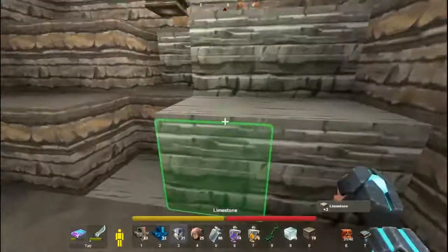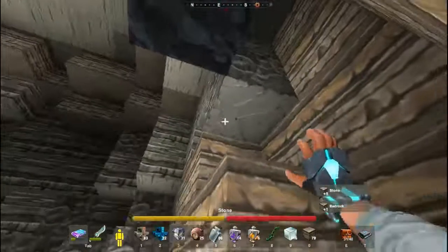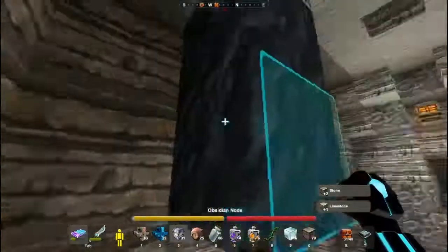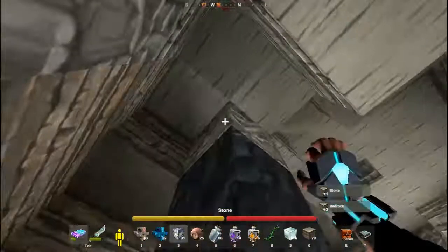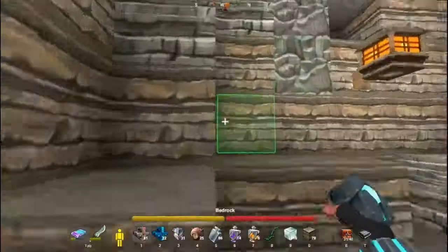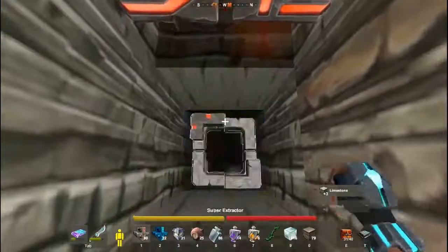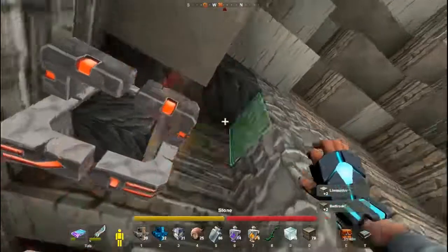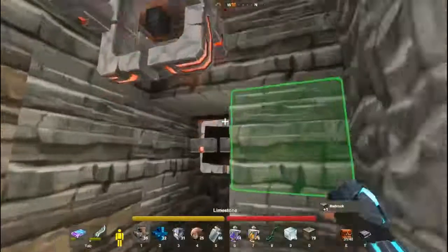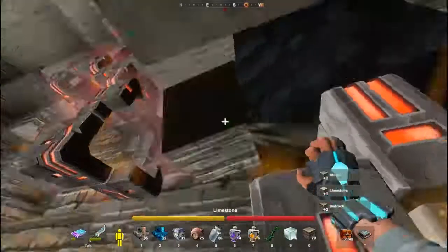Let's get this obsidian. Sometimes when you actually clear round it, it might lead you onto another vein, so it's always worth doing. Oh, just two. And for the coal — more obsidian! See? There you go. Collecting the coal, found obsidian. Quite a lot of coal here. See if there's any more obsidian down here. This has been a really good room.